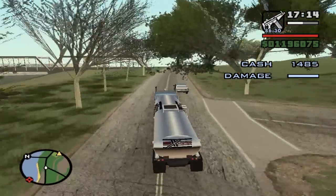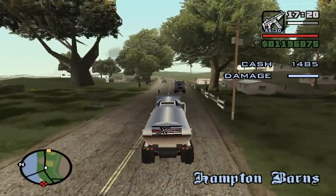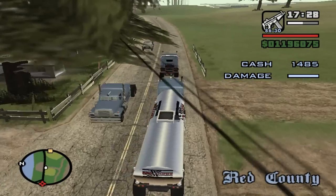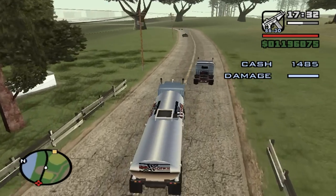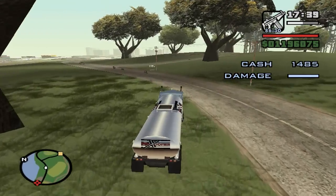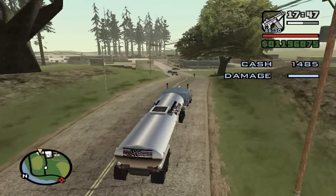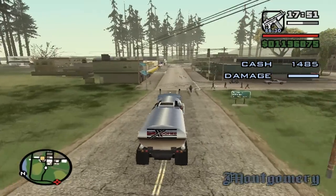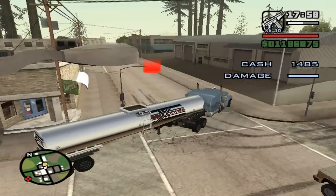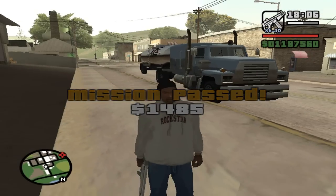So the first two are pretty easy, but I believe the next one we're going to be getting a wanted level, which is never fun. Almost there — there's Montgomery, right ahead of us. We'll be finished with the second trucking mission. There it is — second trucking mission passed, and we get fourteen hundred and eighty-five dollars. Let's go ahead and do the next one.